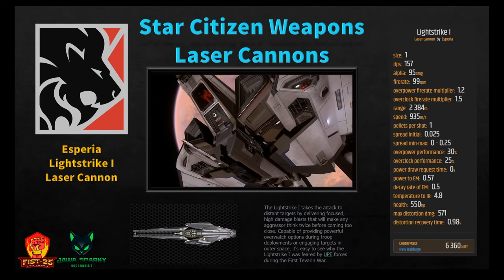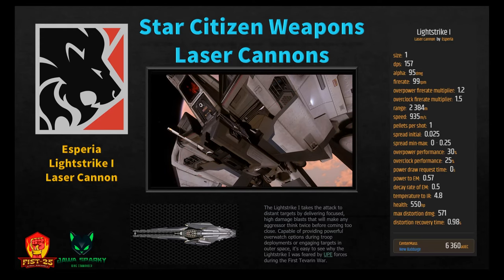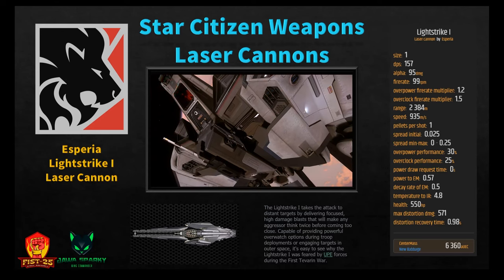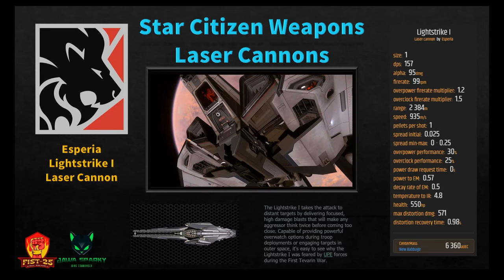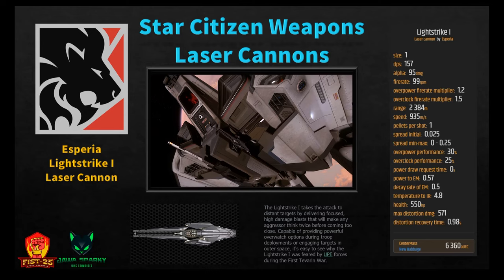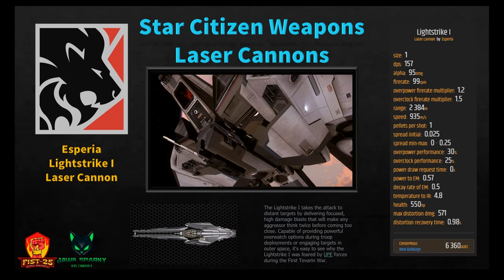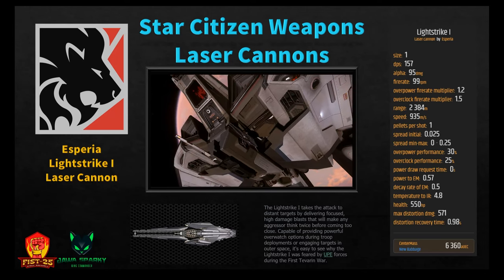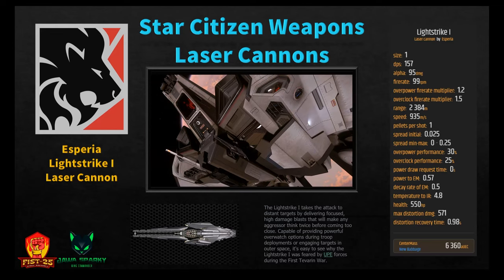For the Light Strike 1, it has the worst alpha damage of any size 1 weapon but not the worst DPS, thanks to the best fire rate at 99 RPM. It has the best overall stealth — tied with the Omnisky M3A — but it leads on combined EM and IR. The best range is the Light Strike by almost a kilometer. So it's very stealthy with the best range, though not the top DPS.